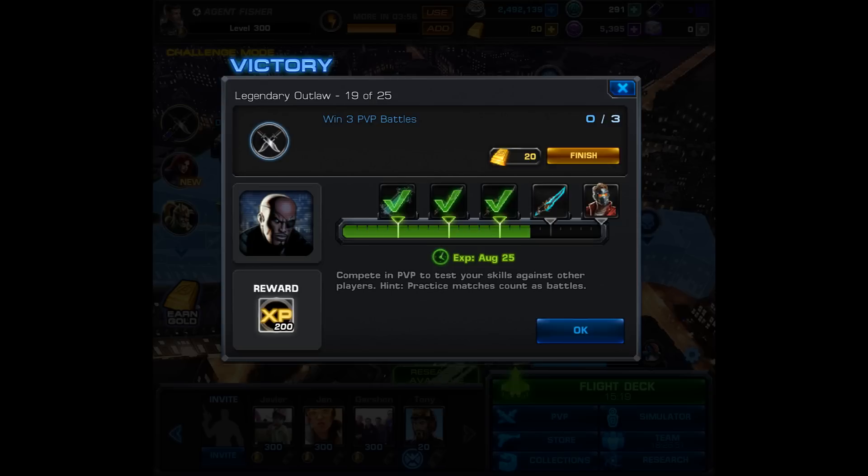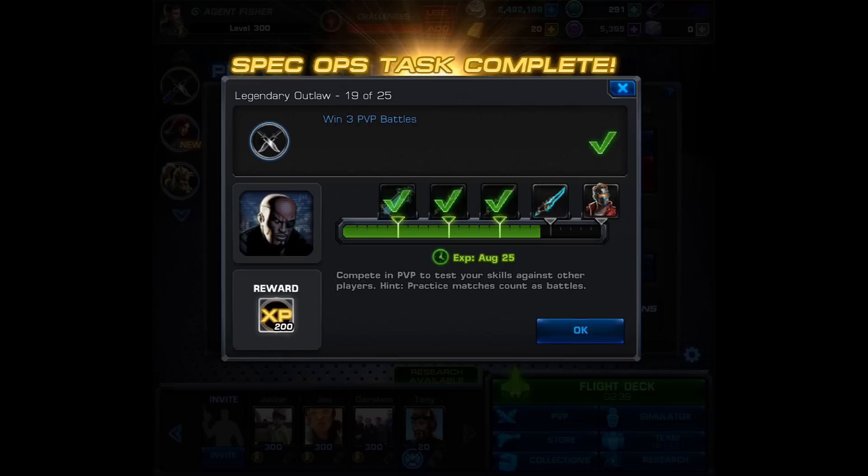Then it's off to step 19, where you'll have to win three PVP battles. This time, just fighting isn't enough — you have to go into practice mode, and you can win any three PVP battles and you'll get credit for task 19. As a reward, you get 200 experience, and now it's time for task number 20.